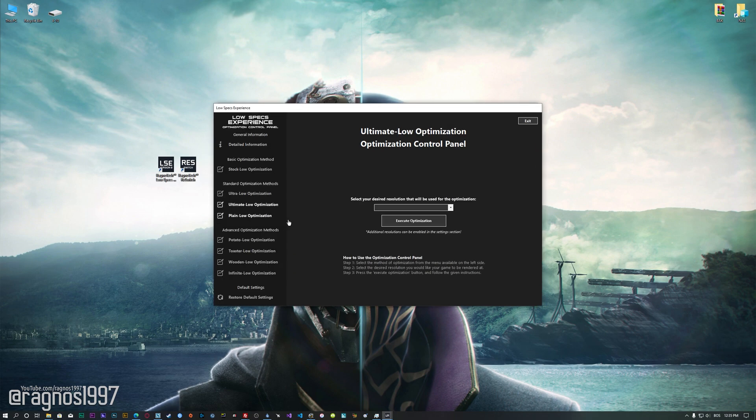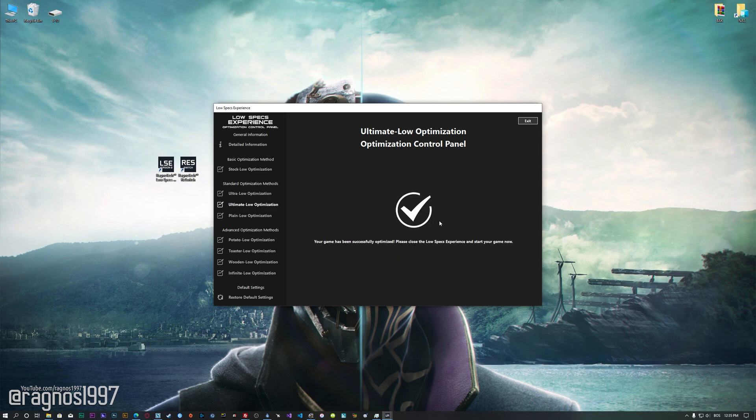When the optimization control panel loads, simply select the method of optimization and the resolution you would like to render your game at. This is something you will need to experiment with on your own to see what works best for your system. Once you decide which optimization method and resolution you are going to use, press the 'Execute optimization' button and then start your game. If you are not satisfied with what you see, you can always restore your game to default settings by choosing the 'Restore default' option.